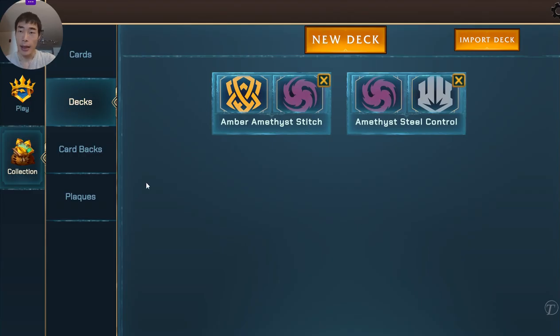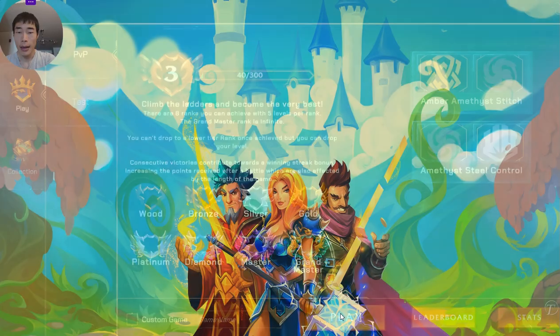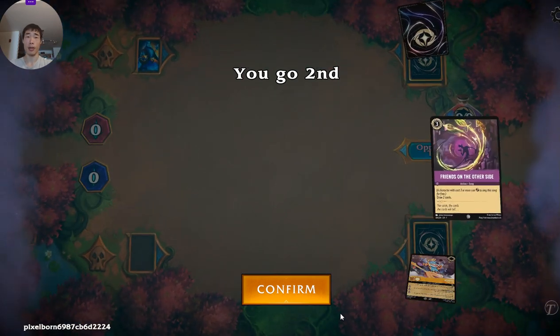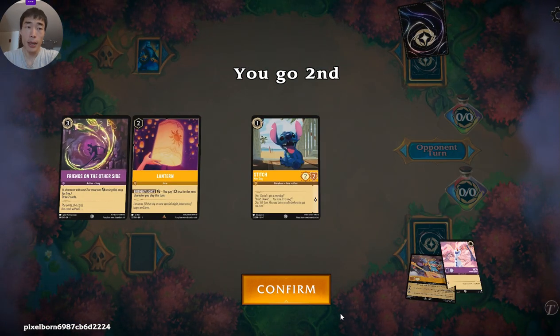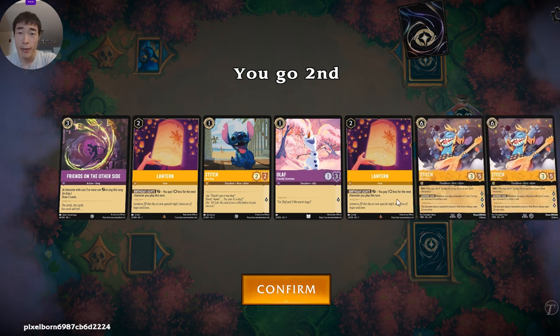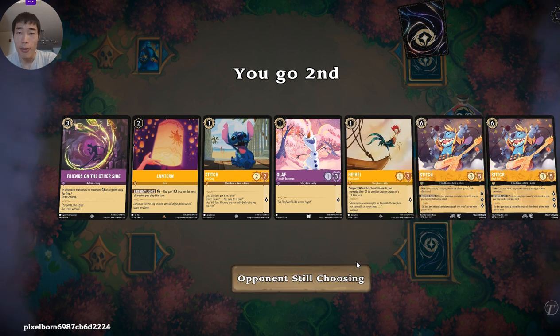Let's get into some gameplay. I'll try to talk about how I try to get the most use out of my Stitches here. Okay, we got all three pieces of the puzzle — generally you don't get a hand quite this good this early. So I'm almost tempted to — I will toss away one of the Lanterns since we don't need two of them, but every other card we will keep.